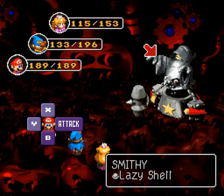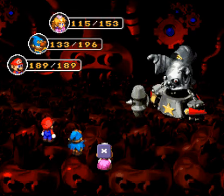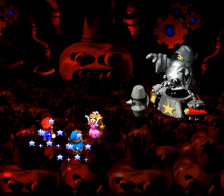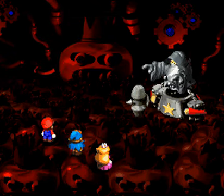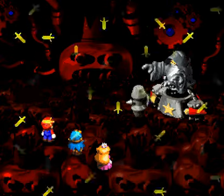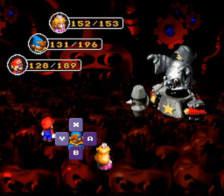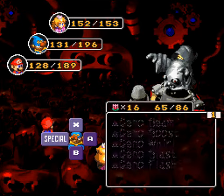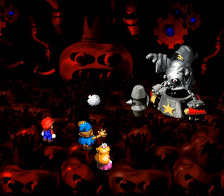Wait for him to go wizard form and then go ahead and just bash him with the Lazy Shell and your Star Gun. Seriously — mamma mia — look at that damage: 400! I don't think I've ever seen the Lazy Shell put out that much. But like I said, you have to be extra careful against Smithy in this form. Thankfully, the wizard and tank forms are the only two that actually deal damage — though the other forms still have things you have to watch out for.